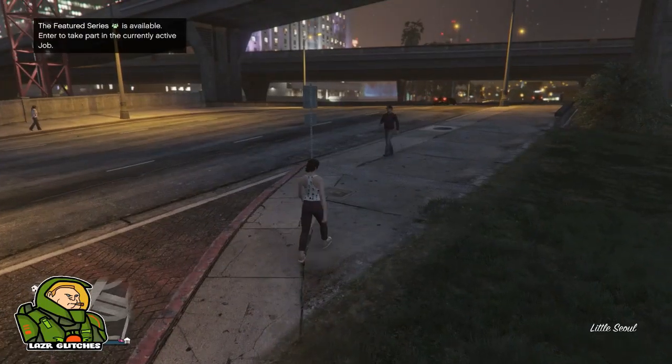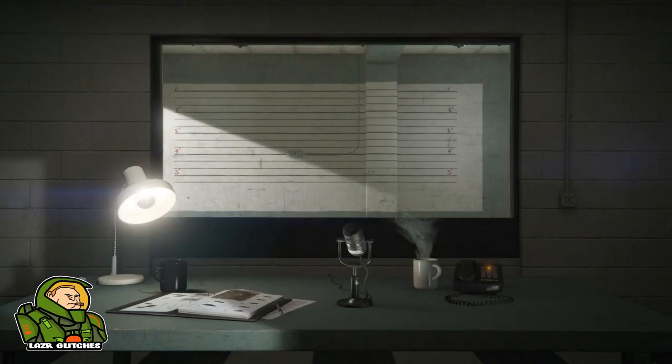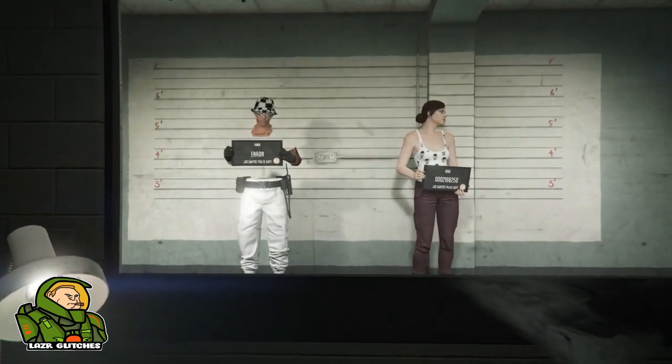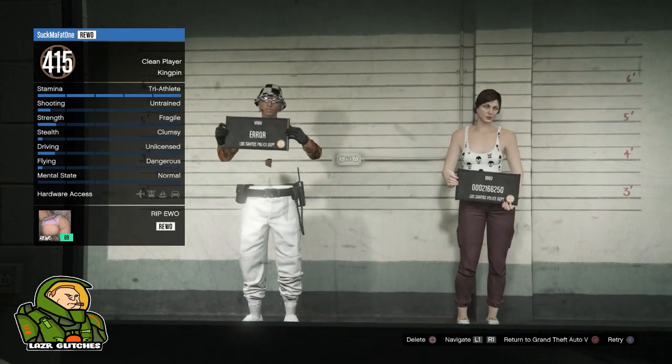So guys, once we've loaded in, simply click pause, go to online, and then go back to swap character. Once we go back to swap character, this is where the whole glitched-out part happens. Once you have clicked swap character, you'll get to the character selection and notice something wrong with your main character. As you can see, he's held up his sign and it says error — there's no player code or whatever you want to call it. Go to the main character and enter GTA with it and you'll be greeted with a black screen, just like you can see on screen. Once the black screen is gone, you'll be loaded in as your second character.